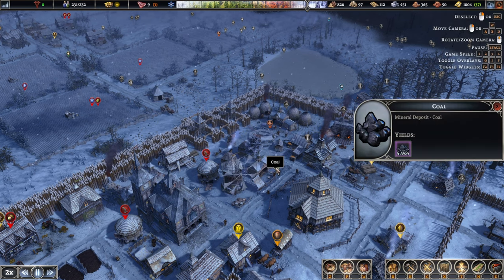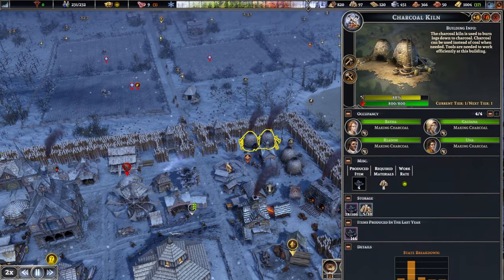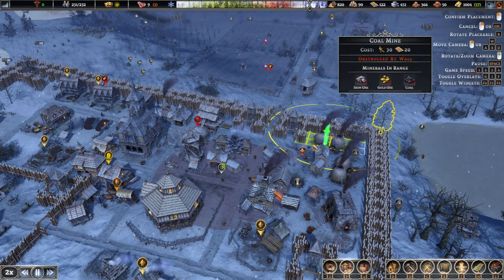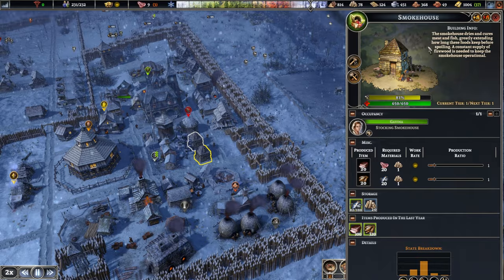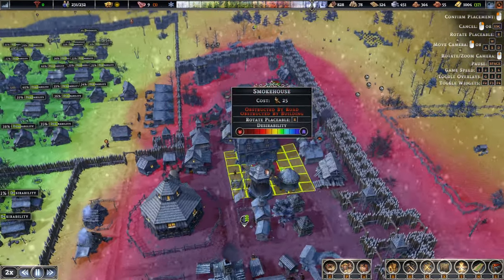I'm pretty sure I totally missed this deposit of coal when we were building all of these charcoal kilns. So what we shall do - let's mine out this coal in here. If we still have space... oh no, space seems to be an issue. Unfortunately one of those small houses needs to move a little bit, but that's too close to the houses.